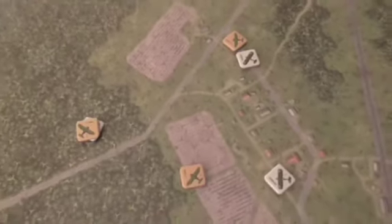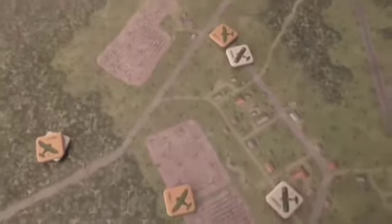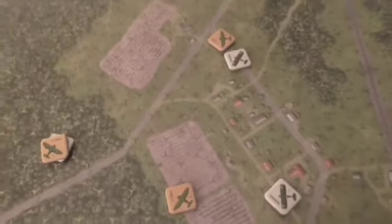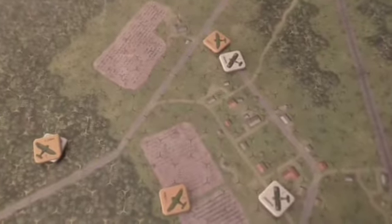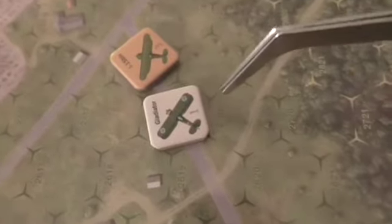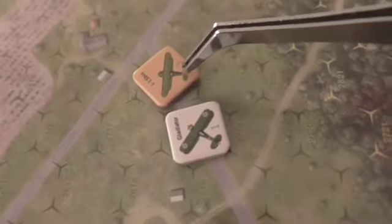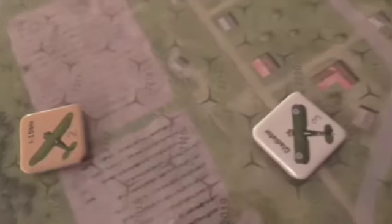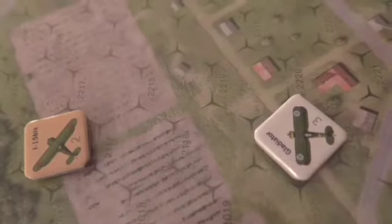Coming towards the end of this dogfight - end of turn 11, so we've got turns 12, 13, 14, 15 to do, four more turns. Mainly the Gladiators are maintaining some positional advantage and pressure, but not everywhere. You can see over here the Gladiator has turned in and taken a shot, actually causing minor damage to this I-15 - a point of damage. A long range shot down here from this Gladiator into a plane a few hundred yards away, 300 yards - didn't hit anything.